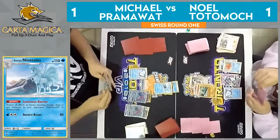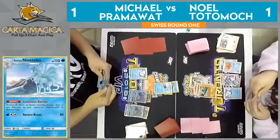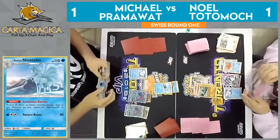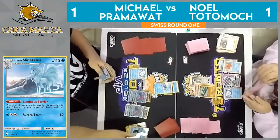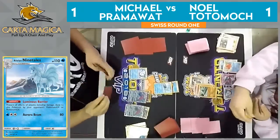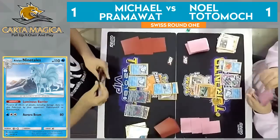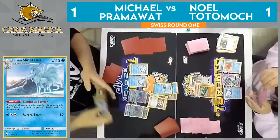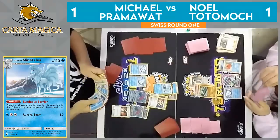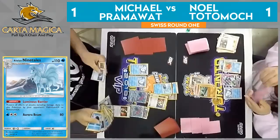Wants to get — he knows Pram at this point does play two of these Baby Ninetales that he'll have to deal with, so getting the Vulpix out of play means that's one less Ninetales he has to deal with. Trading away that Water Energy for a DCE. He does find the DCE, which will allow him to use Aurora Beam here this turn. Double Puzzle of Time as well on Pramawatt's side of the field — can get Enhanced Hammer. Gonna be really good here — getting rid of Noel's third DCE.